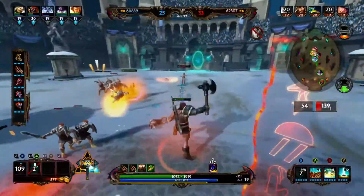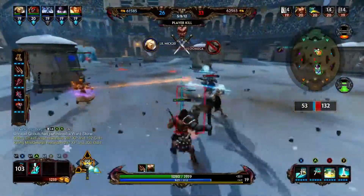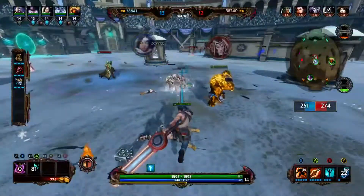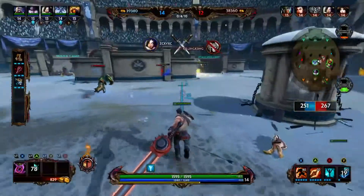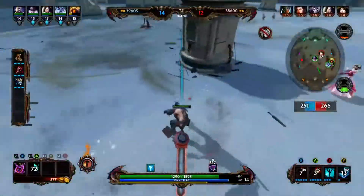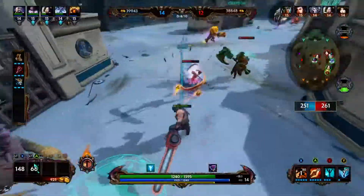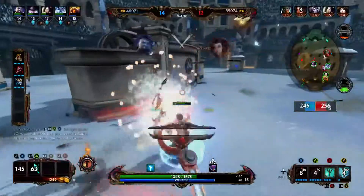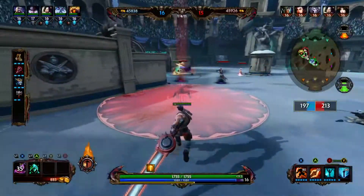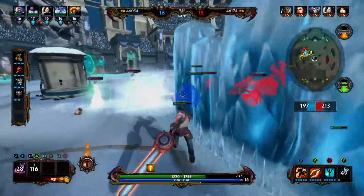For item changes: Oboe got reduced in gold cost — it was 2400 and is now 2100. Poison Star got an increase in physical power. Bellona's cooldown for Scourge got increased, while her Bludgeon stays the same. Fenrir got a buff — his Seething Howl ability, which is his lifesteal ability, now gives him 30% lifesteal at all ranks. Also, Ah Muzen Cab got buffed again; she does more damage and gains more damage each level.